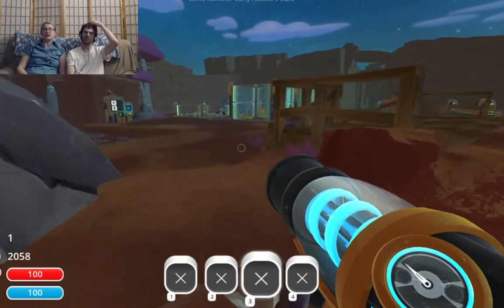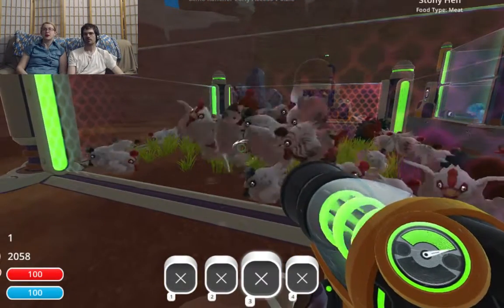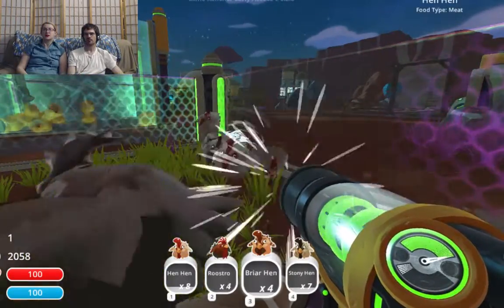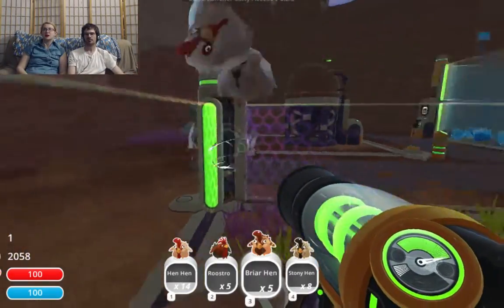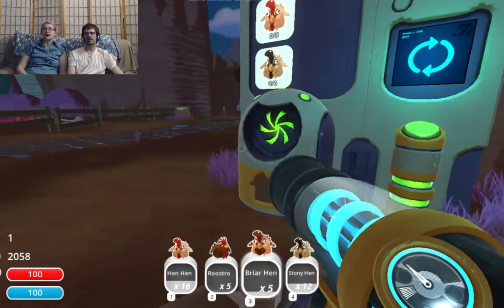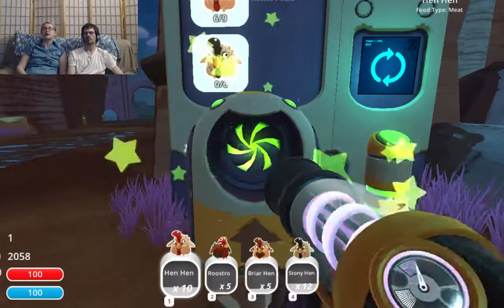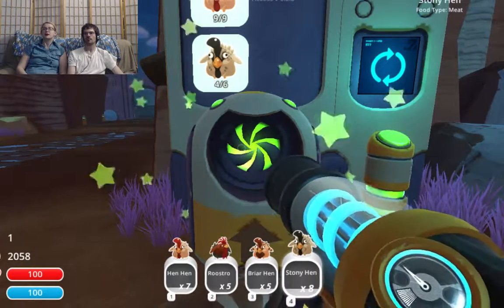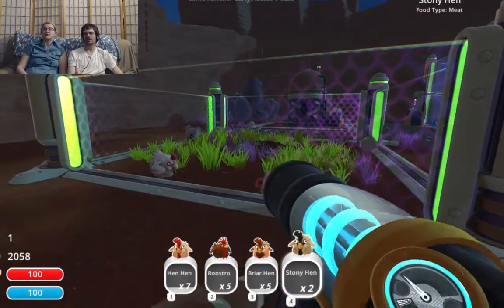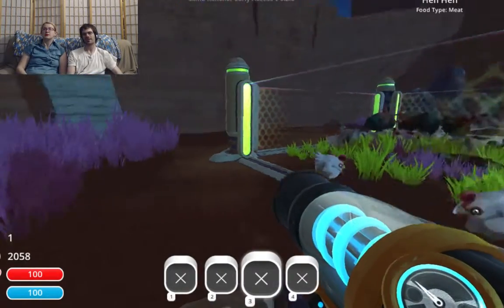We're just rolling in the deep, deep rich. What do you want today? Nine hen hens and six Sony hens? We got some ancient roosters in there — just take them all. I think you can grab at least everything we need. Nine hen hens — that's your prize! We're so happy, it was so worthwhile. That one really old roostro. There's a lot of little differences — I still don't know what differences there are to the chickens and stuff in this game. Maybe there isn't one right now.